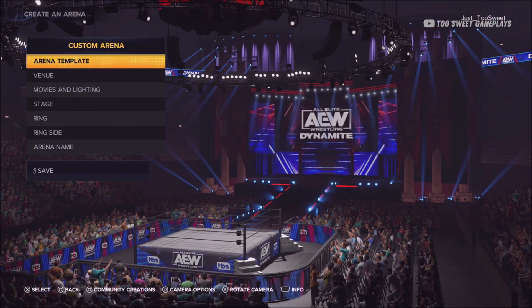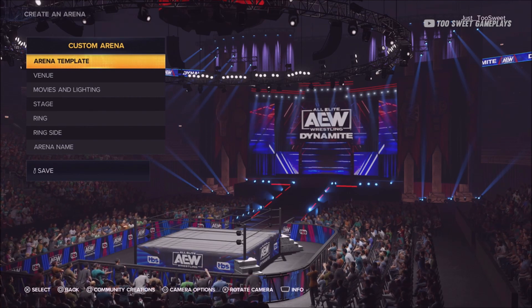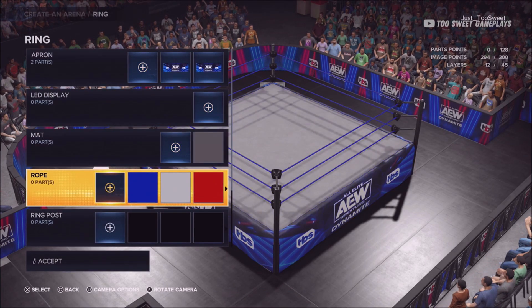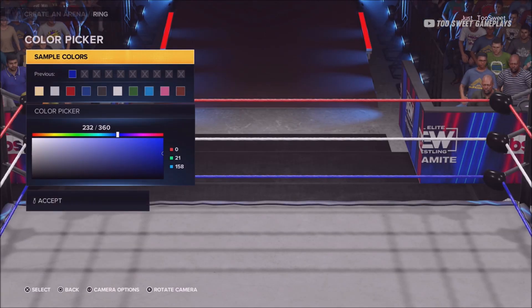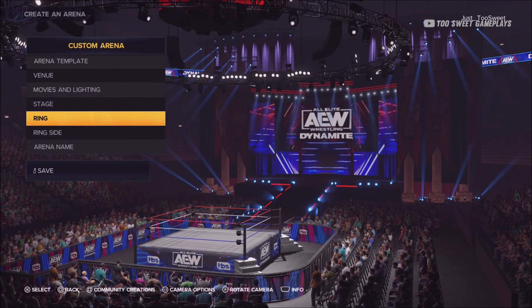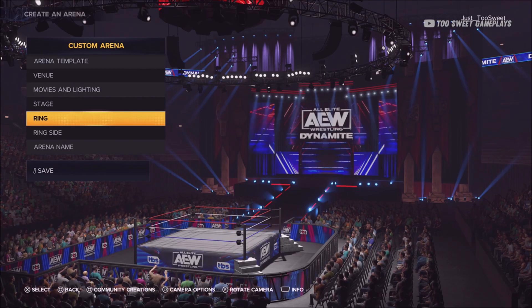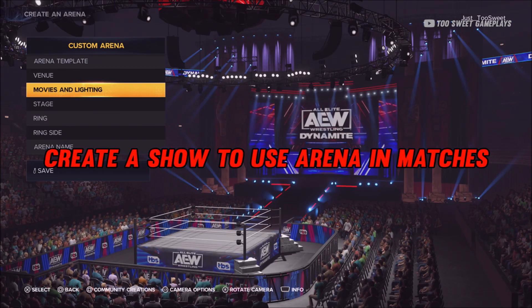You may also notice on the arena the ring ropes have changed color. If this happened to you, you want to go down to ring. Hover over the ropes and select one of the colors — it should change back. Press accept, press accept again. Now you can see the ring ropes are the color they're supposed to be. For ring movie, you don't have to worry about that. When you're done, click save.